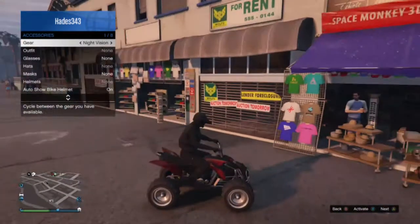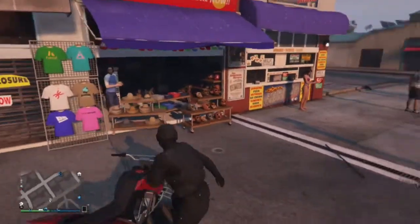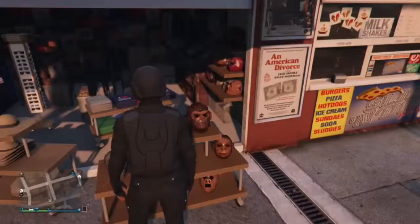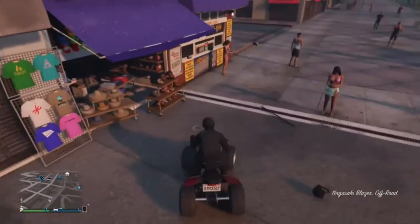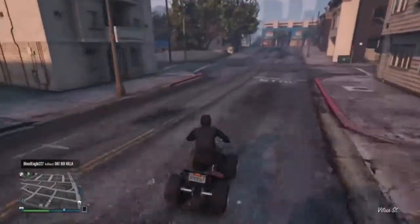After that, you get off the ATV and quickly go to one of the clothing stands, and it'll lock the helmet in so that it won't disappear. Now I'm just going to drive over to the clothes store since it's not that far away.